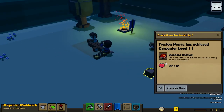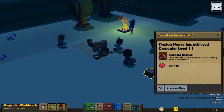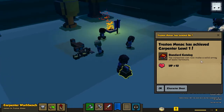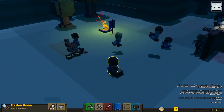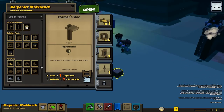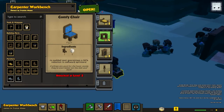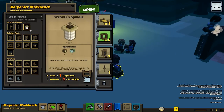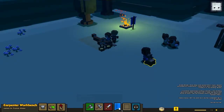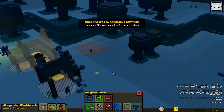Achieved level one carpenter! The carpenter can now make a solid array of basic furniture, plus 10 HP. Let's check it out - I think we should be able to do everything now. We need a little bit more experience to make comfy beds and comfy chairs. Let's make a weaver spindle - we're going to make one of them. And we should start out growing some crops.